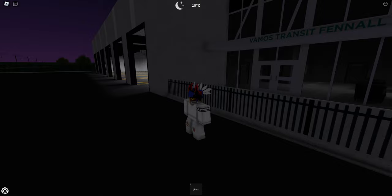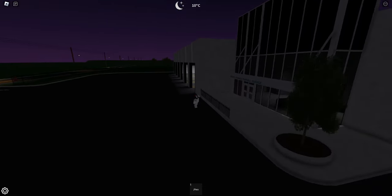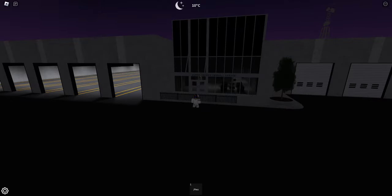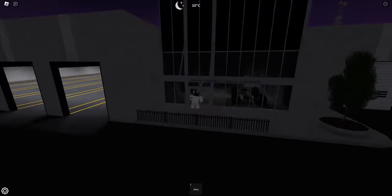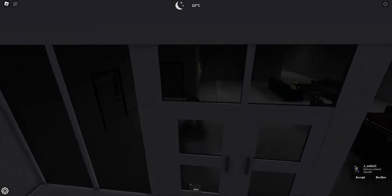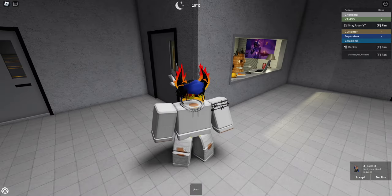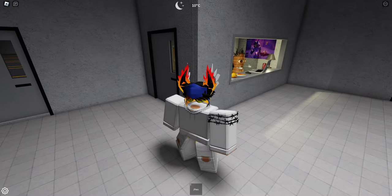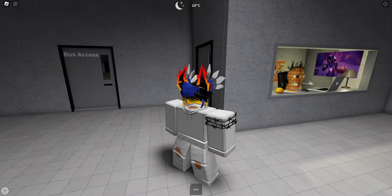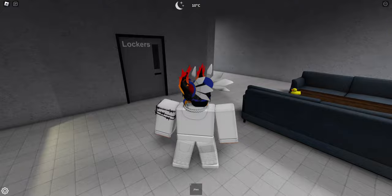First things first, to actually play the game you will need to join the group. You won't be able to join the game until you join the group. It's not like a group you have to wait to be accepted — you join it and then you're able to join right away. There are two teams: there's the Vamos and then there's another one. Either team you can spawn in a bus. Different teams have different buses, which is pretty cool. But we're on the Vamos today.